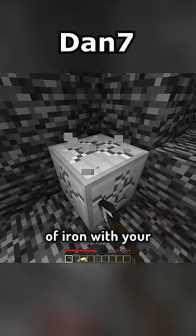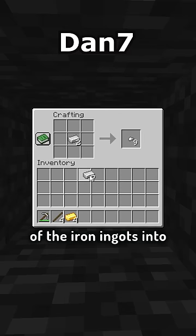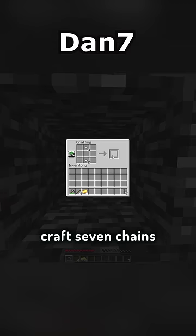Here's what you had to do. First, mine the block of iron with your iron pickaxe. Craft it into 9 iron ingots, and then turn 2 of the iron ingots into iron nuggets. And then with your remaining ingots and nuggets, craft 7 chains.